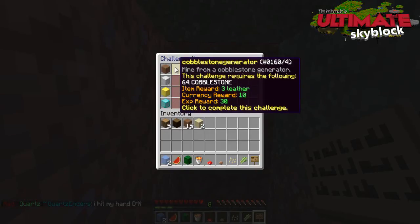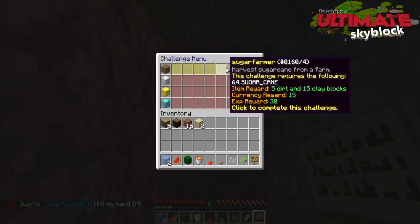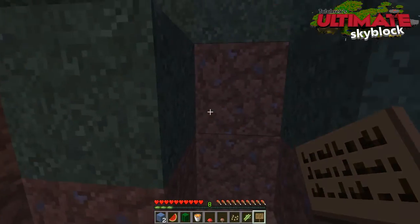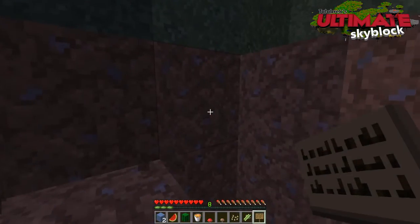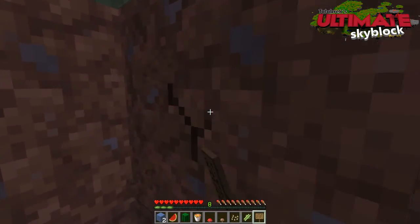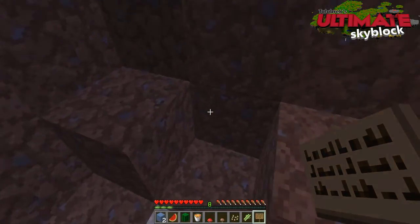With the slash-C challenges menu, it's all integrated in the menu. Under rank Easy, we've got the cobblestone generator, apple collector, wheat farmer, cactus farmer, sugar farmer, melon farmer, pumpkin farmer, and the novice builder. For the cobblestone generator challenge, you need to collect 64 cobblestone. When you've done that, you click on that challenge and it gives you your reward automatically. Everything's totally automated here — it's really well done, and this is the only server as far as I know where this is available like this.